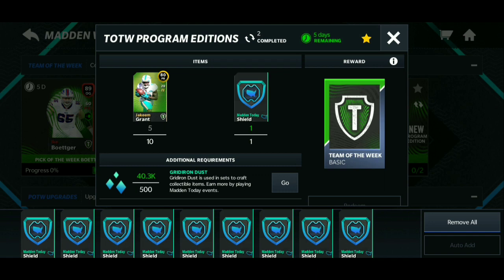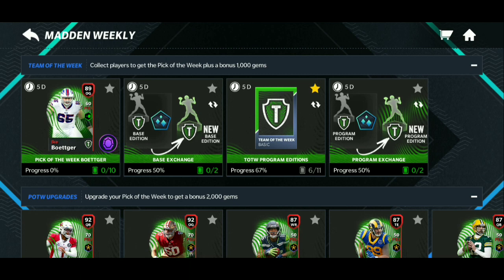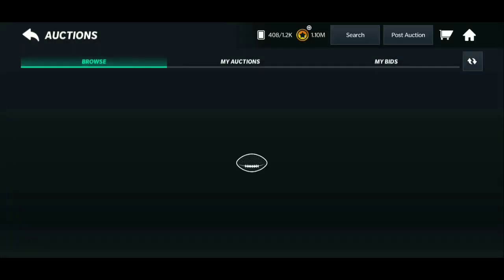From here on out I'll go ahead to the Madden Today event and just grind to add more gold players and keep opening these packs. Honestly if you do that, I'd say you can get maybe five packs a day, which is really good — and you never know, you could get lucky with an 85 plus and make a lot of coins. Let me show you what the 85s are looking like before I sign off.